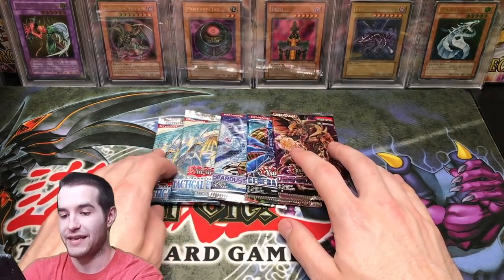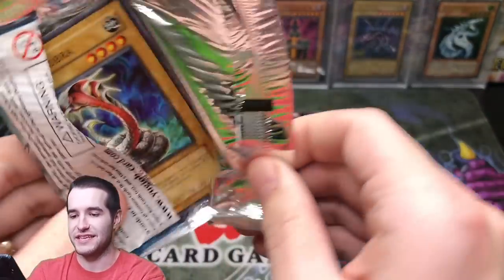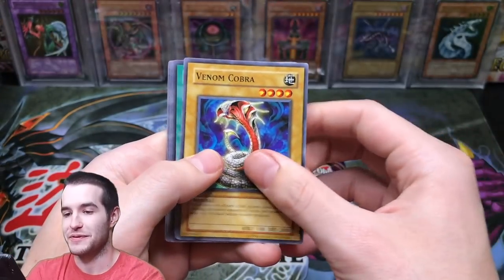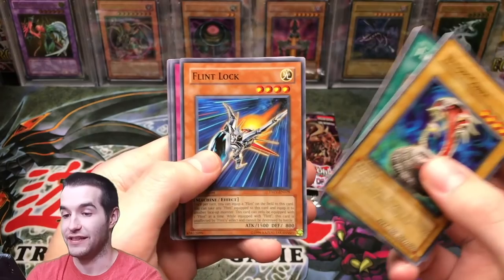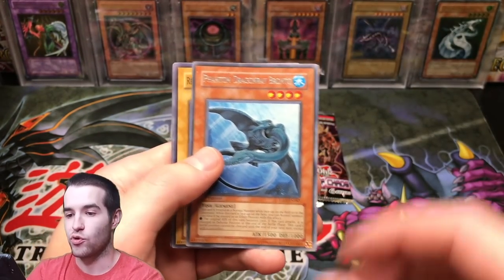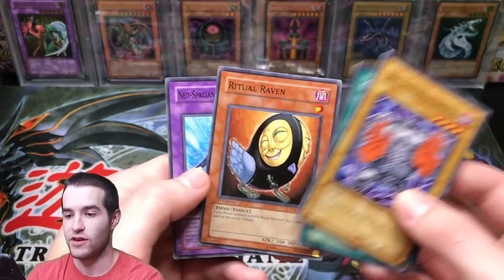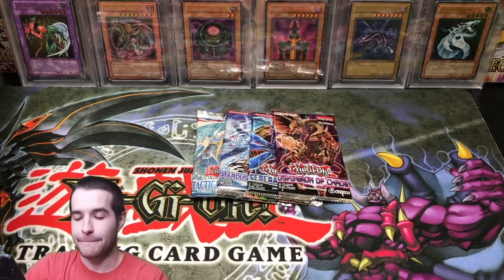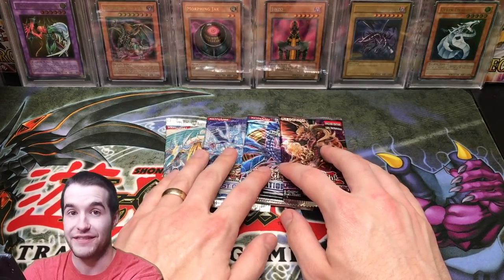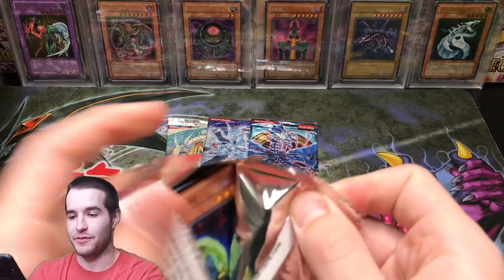Back in the Tactical Evolution — we've already pulled amazing out of here, so I guess maybe hope for a Secret, but that's just asking for a lot because we've pulled two Ultimates already. Flint Missile, Flint Lock, Rise of the Snake Deity, Phantom Dragon Ray Bronto, Ringe Gatekeeper of Dark World, Cocoon Party, Ritual Raven, Neospatian Marine Dolphin. One of each pack left — we're killing it in this opening, so anything else is just gravy on top at this point.